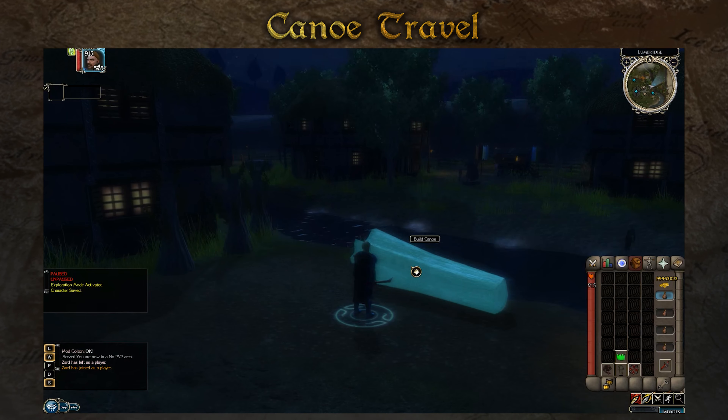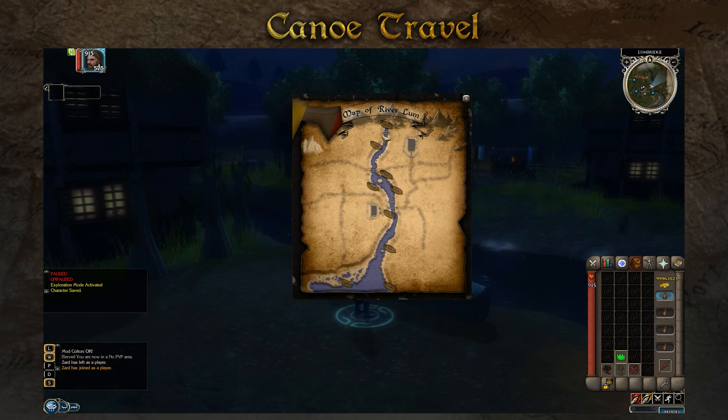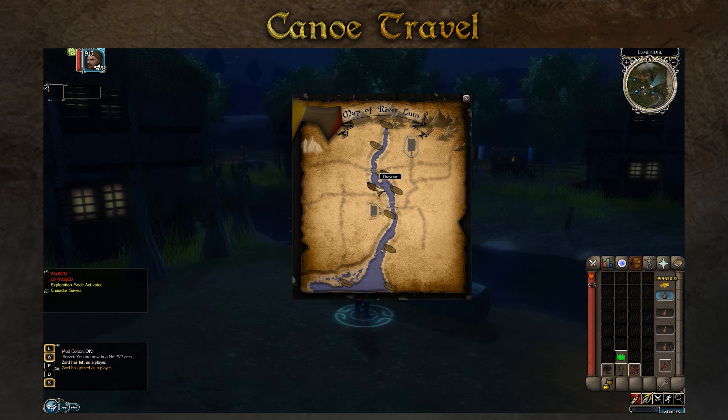Finally, we've redesigned how the canoe travel system functions. Instead of a dialogue-based system, you'll now be presented with a map of the River Lum.